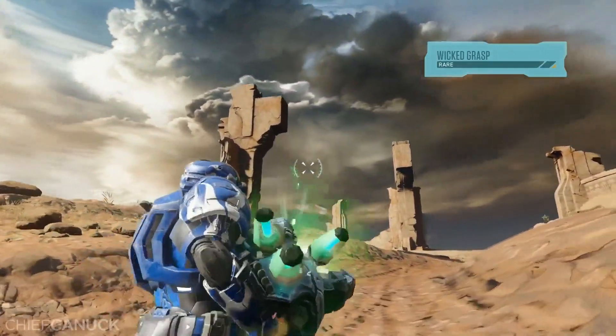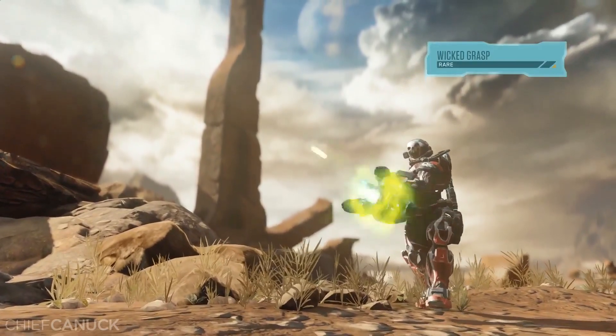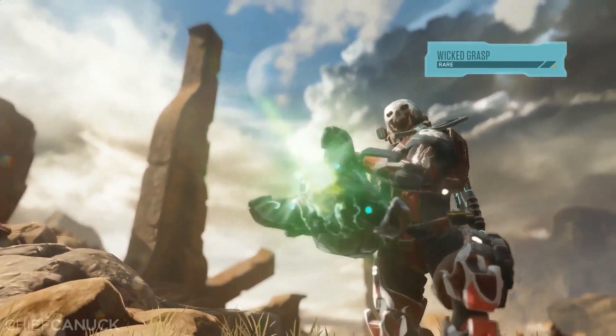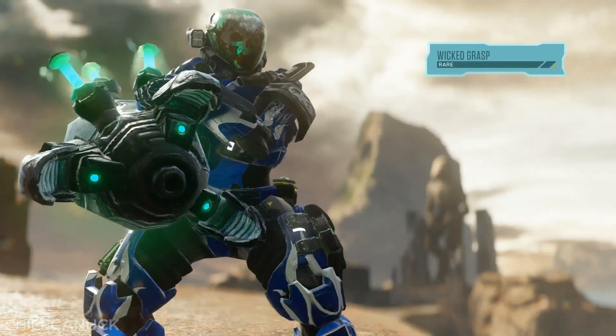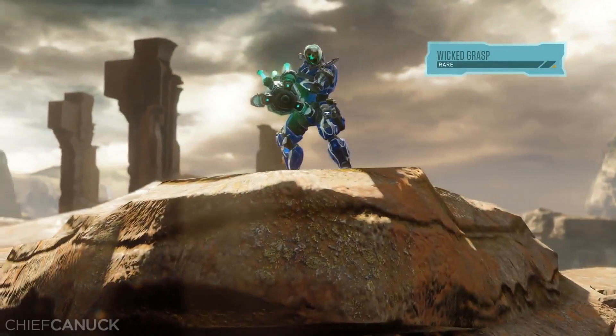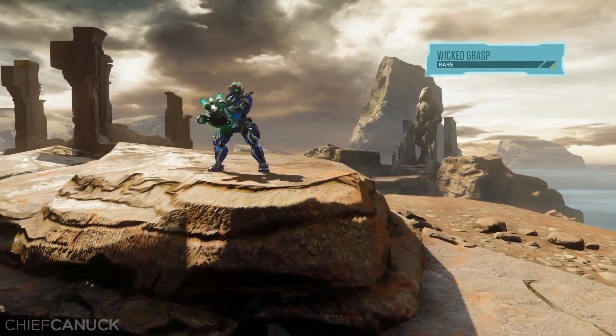We've got some B-roll here of the Wicked Grasp being played with right here. This is basically a huge hunter-arm turret — that was the codename, Hunter Arm. And here we see it being wielded by one of the new skins. The official name of both are their Assault Cannons.